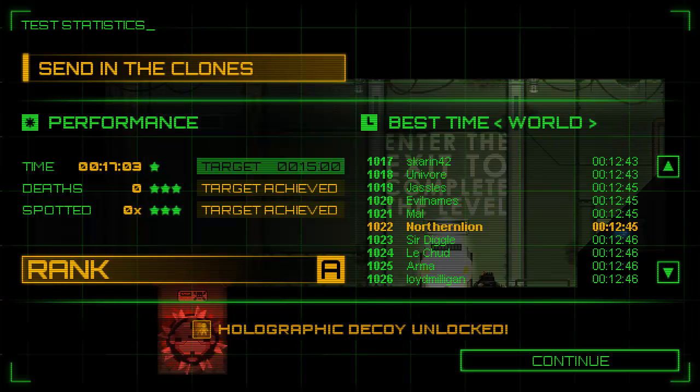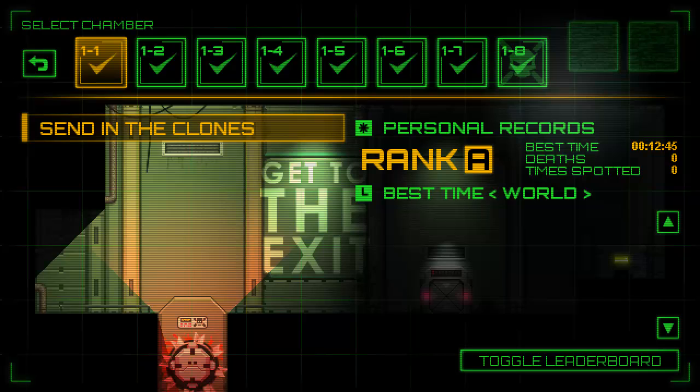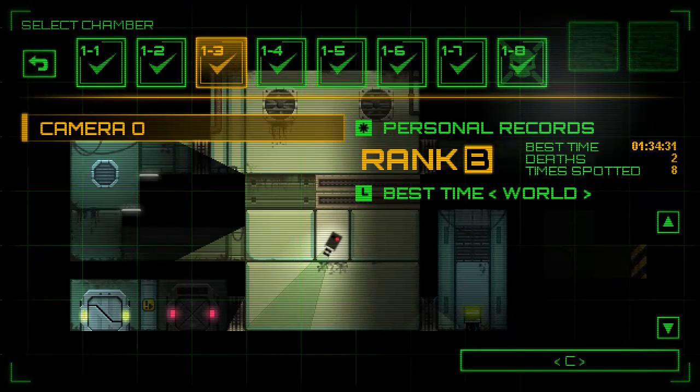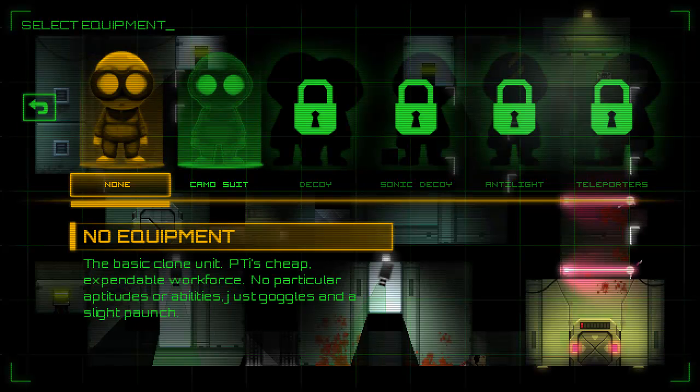This is a 2D side-scrolling puzzle platformer. There are leaderboards at the end of every mission. This game is pretty popular — it came out on Steam only a few days ago and already has well over a thousand people on these early leaderboards, so I imagine it's selling quite well. I've already completed all of these levels, but I'm trying to get A's on them to rank up a little bit more.